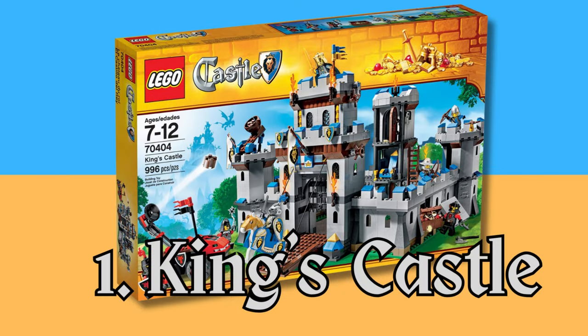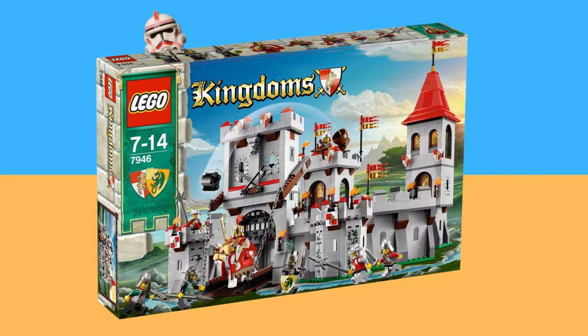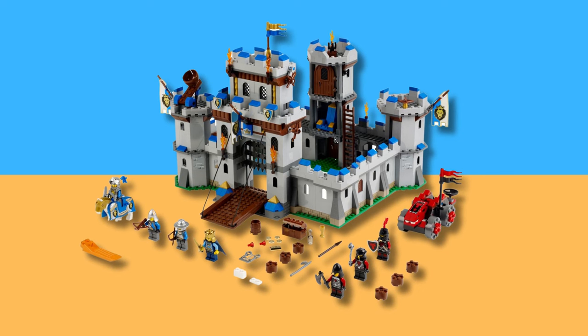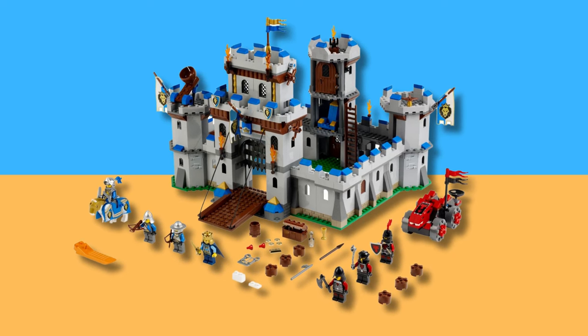It is a generic castle build that looks like a slight downgrade from the LEGO Kingdoms Hanes Castle. If you just wanted a castle, then I believe this set does the job. It comes with the expected minifigures — the best figure for sure is the Knight on the Barded Horse, no questions asked. It has your typical catapults, towers, and gatehouse. I'm really getting sick of this castle design.